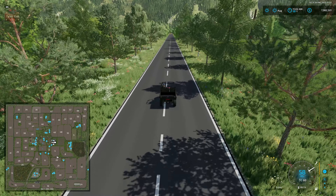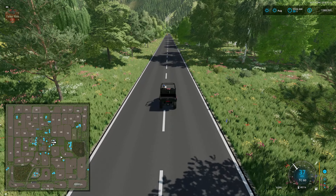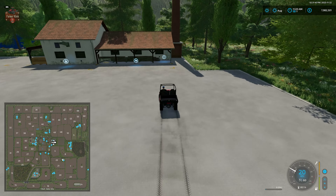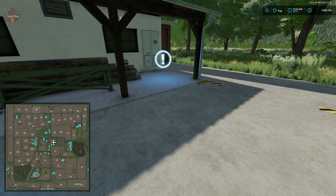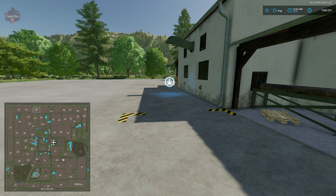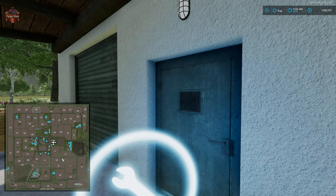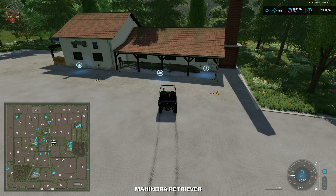As you may have noticed, the new premium crops did spawn in here as default crops planted by the AI, so that is all fully working. Here we have our sawmill with a wood sell trigger, dump point, wood chip point, pallet spawn point, and interactive icon. The sawmill is quite a cheap production at around $35,000.